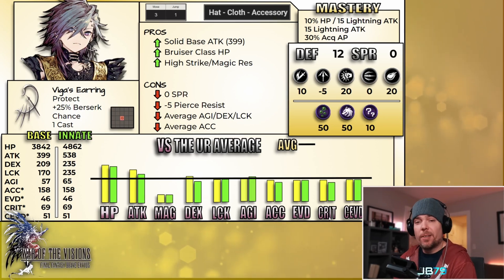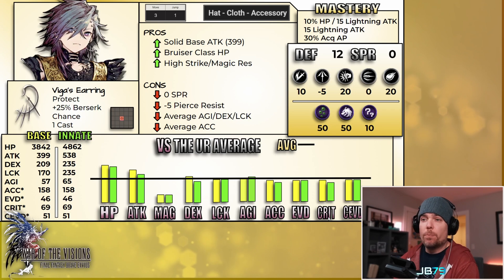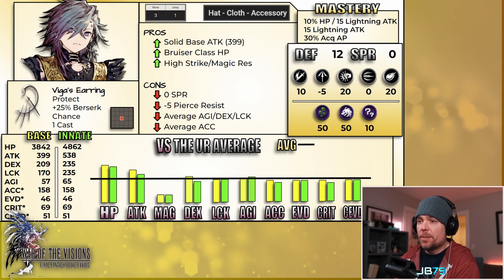Moving down into his stats, we're looking at another bruiser archetype here — that makes three in a row we've looked at on the channel. We're starting off with a very strong HP pool at almost 4,900 HP at level 120, which is approaching tank-level hit points. His base attack of 399 is pretty decent, but he doesn't get a ton to add on his board, so his innate value, while above average, is not going to be top tier. Everything else across the stat line is very much middle of the pack. Dex, luck, and agility are all hovering at or just a tick below the UR averages. In terms of agility, he comes out in a decent spot overall as he does have access to an agility-based passive he can equip. Those middling stats do impact his accuracy, evade, and crit totals — nothing standing out in any way among them.